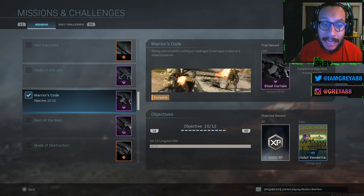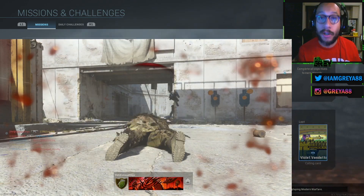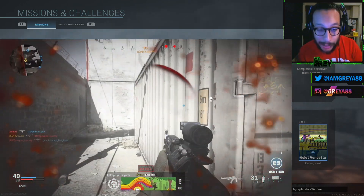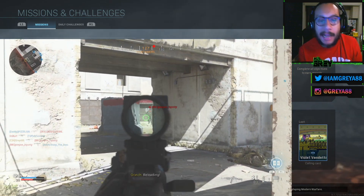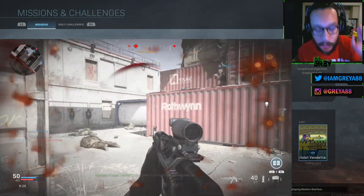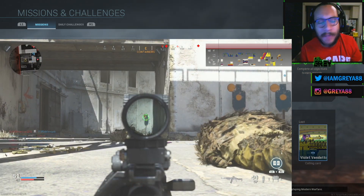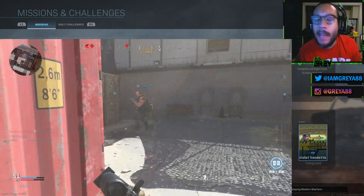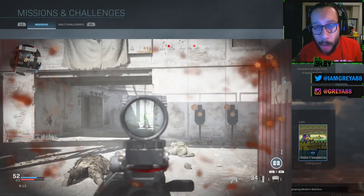Objective number ten: get 10 long shot kills. I thought this would take a while but it was really easy. I put on the HDR sniper rifle and went into Ground War. One of the best maps for this is Tarkov District — the one with the towers — and I got it done in about five minutes. Attach range and damage extending attachments to the HDR, and any Ground War map will work.